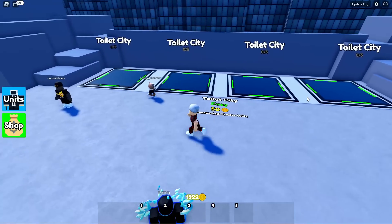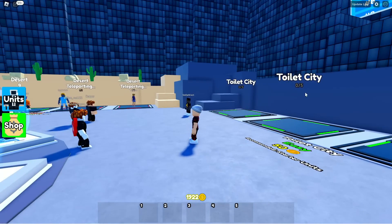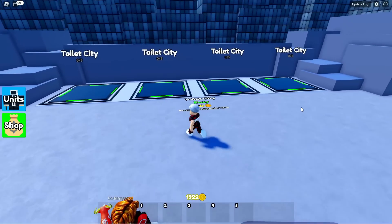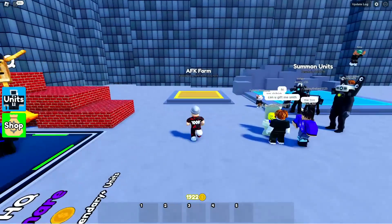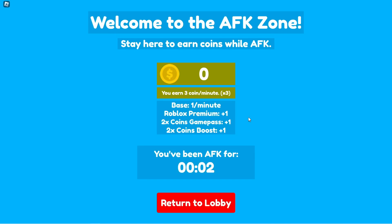The next tip is about getting a lot of coins. You can earn coins by playing the game and beating levels, but you have to be actively grinding. They recently added the AFK farm — if you teleport in there, you can earn a ton of coins while you sleep. If you AFK for one hour, you can earn up to 180 coins. Get a full night's sleep — eight hours — and you could earn up to 1,440 coins, which is basically 10 free summons just for sleeping and doing nothing.